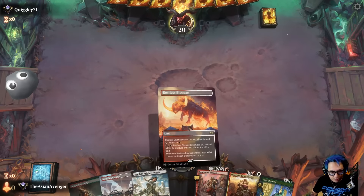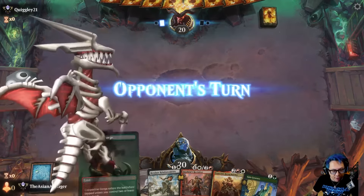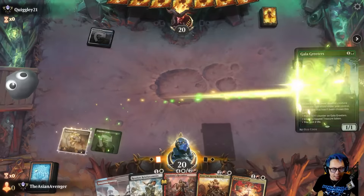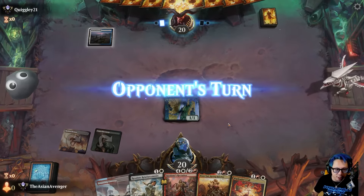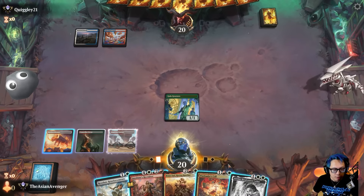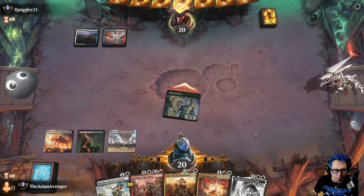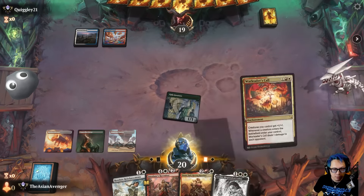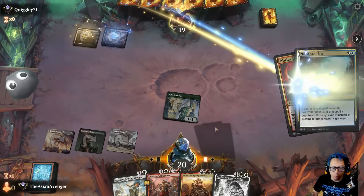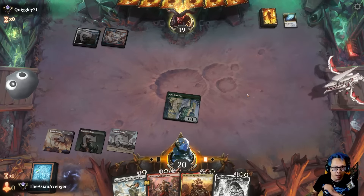I'm gonna keep this — this is a good hand. Boom, I'm gonna play Gala Greeters; they're not gonna expect it. I'm gonna swing, see if I can draw a removal out or something. I can't — I'm just gonna play this eventually. I gotta burn through the removal, so War Leader's Call will be a good one to burn through.